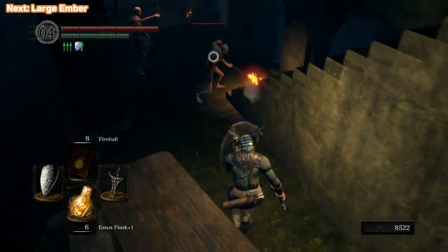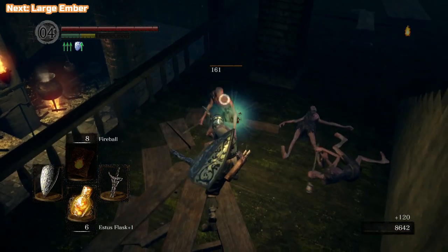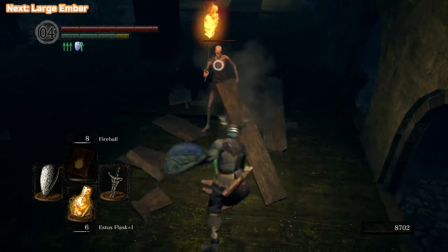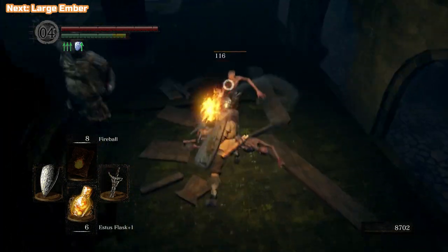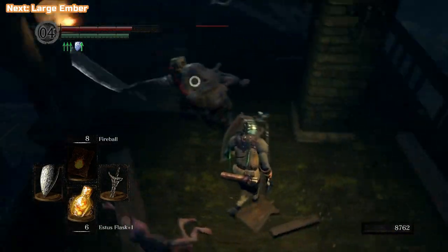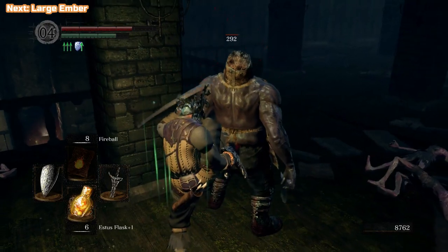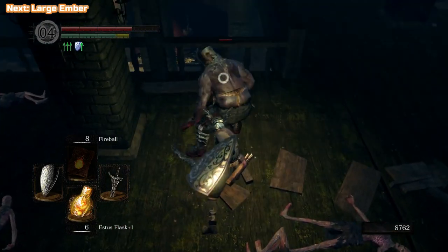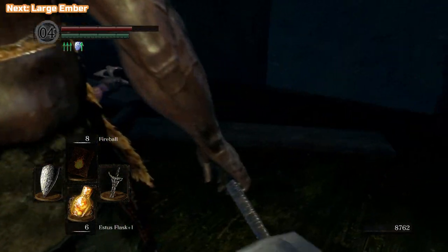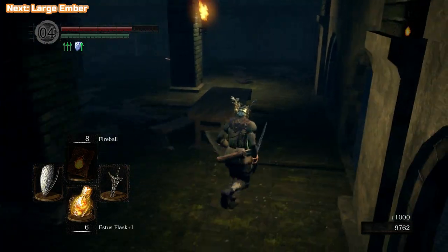Because we have the Master Key — you saw me in the first video go into a place called Valley of Drakes — that's essentially a back route into Blighttown. The reason you fight the Gaping Dragon is to get the Blighttown key. You can get in through the back way basically. We will be doing that when replaying — we won't be fighting the Gaping Dragon again, unless we need some XP or the special weapon it has. It has a one-off unique rare weapon, so if you miss that you can always fight him again. We're going to do it the way you're supposed to for anybody who doesn't have the Master Key.